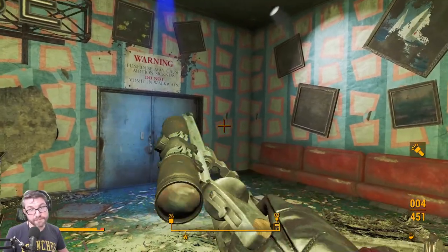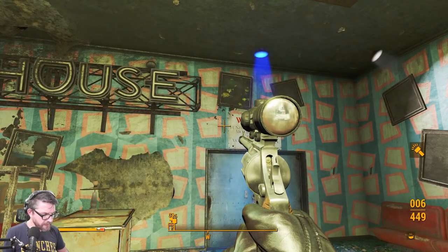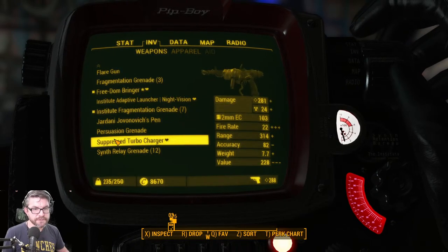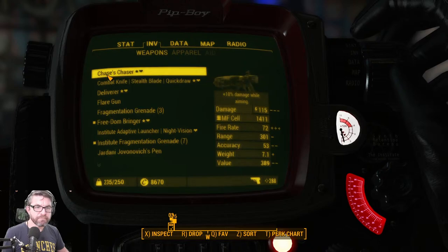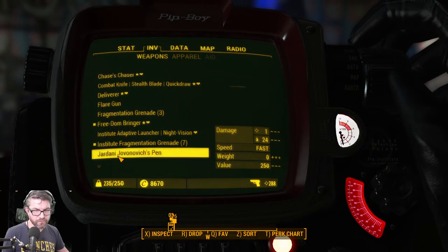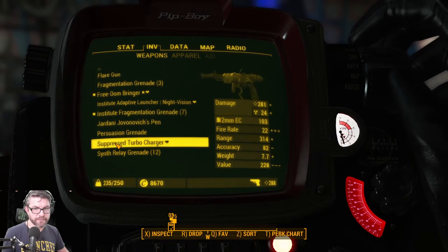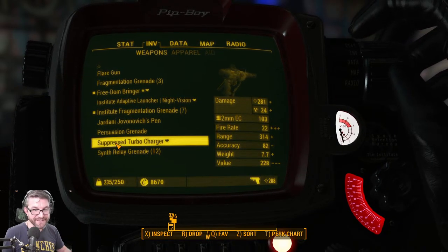This is a bit much. What's a good weapon for short-range, walk-around-the-corner, take-somebody-out? Maybe the turbocharger — though it does a little radiation damage which would heal them slightly. Let's get this bad boy out.